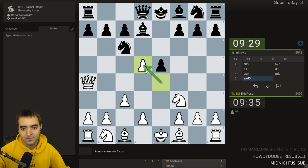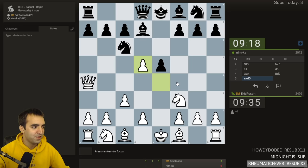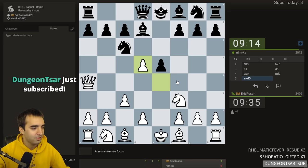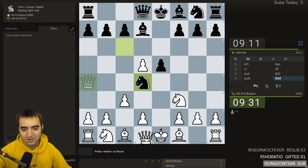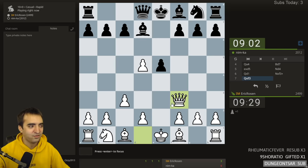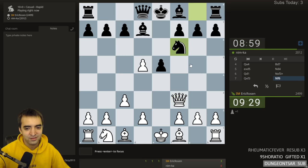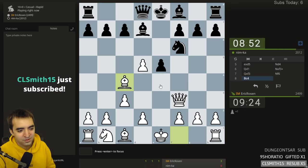Bishop d7 breaks the pin but obstructs the queen from defending d5. This is playable - it's a gambit - but I am going up a pawn. Knight d4 attacks my queen, I move all the way back to support the knight. White is supposed to be a bit better here, at least according to the engine. I remember looking this up with Stockfish a few years ago.